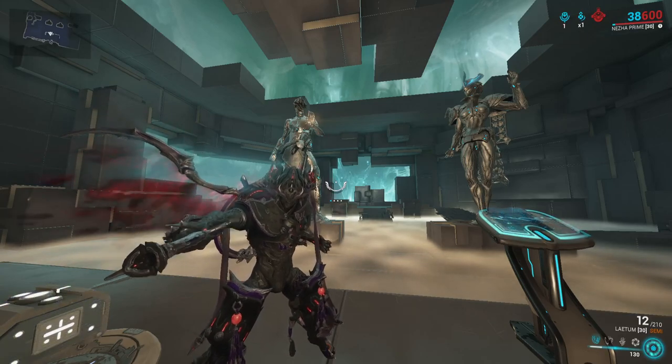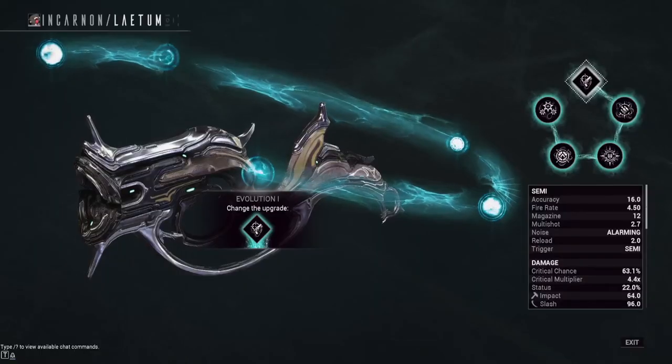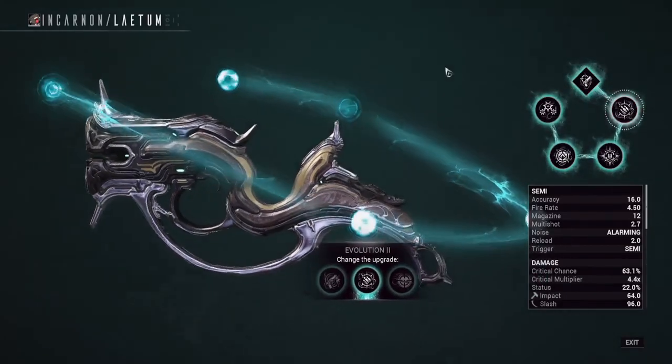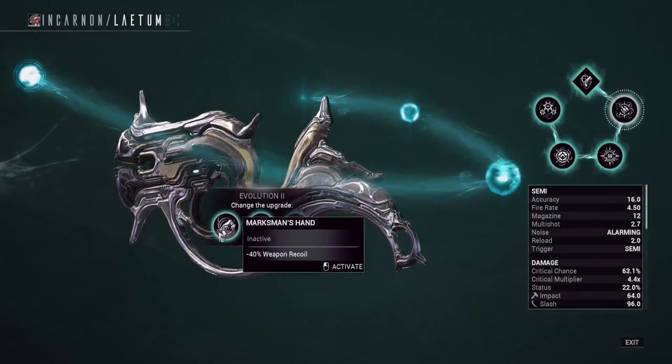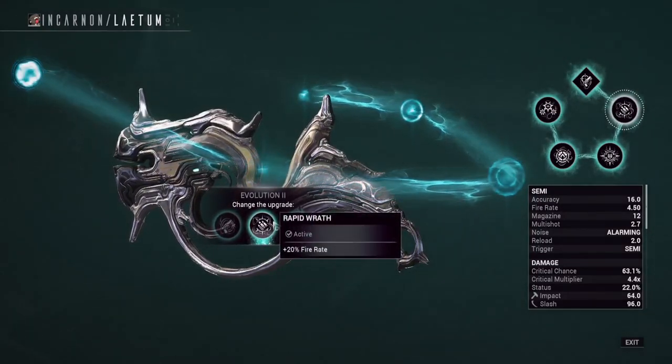So the Latham — let's go over all the options you can choose. This is an Incarnon weapon with multiple choices, and we've gone for basically the highest DPS one. For the first choice, you have three options: one is minus 40% recoil, which is pretty good because this thing has high recoil. But we've gone with plus fire rate, which gives you the best DPS — that's Rapid Wrath.